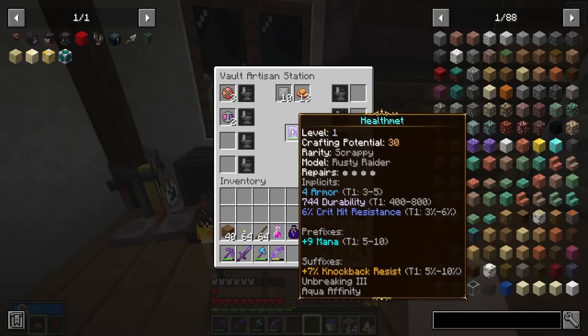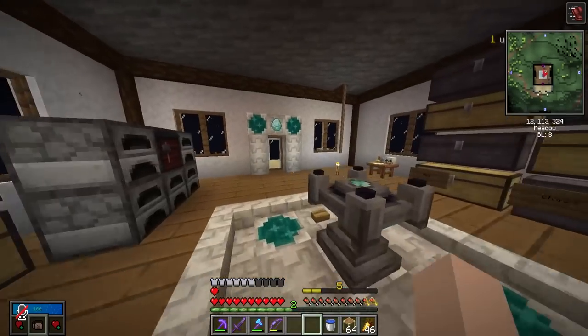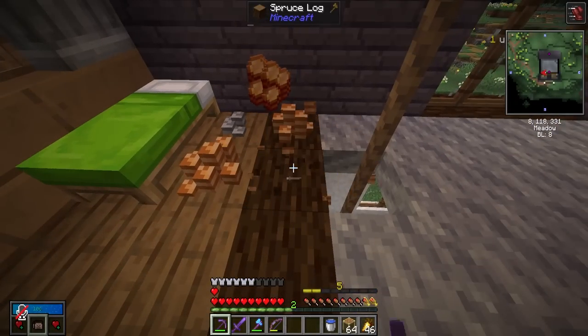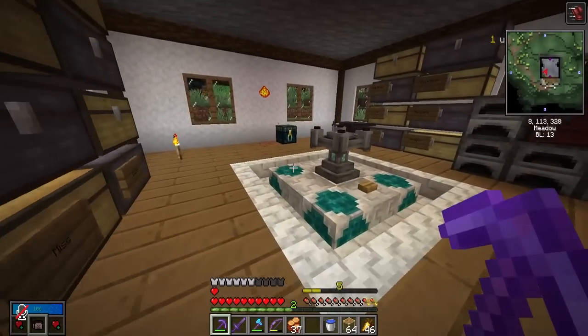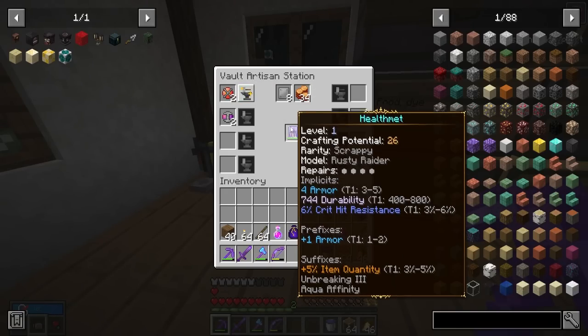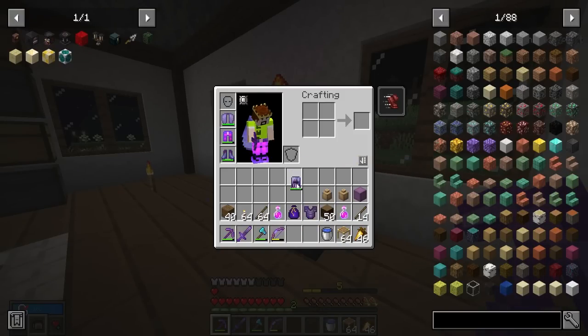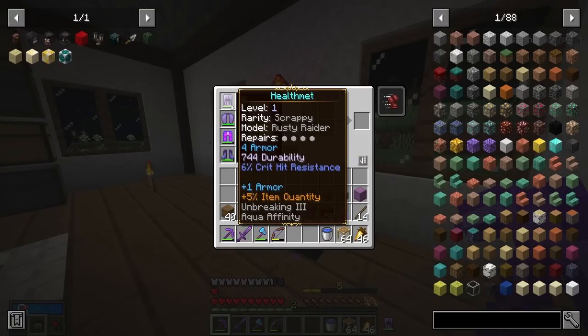I'm going to keep using this. This time we got plus nine mana — not bad. The more you use the foci, the more bronze it's going to cost. We'll use it one more time — we got plus one armor and plus five percent item quantity. I'm fine with that. It's called the health mitt and no longer gives extra health, but I think that's okay.